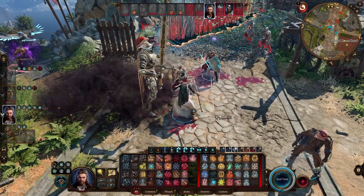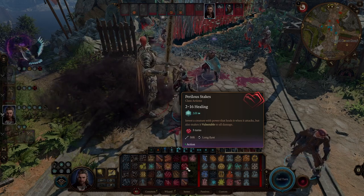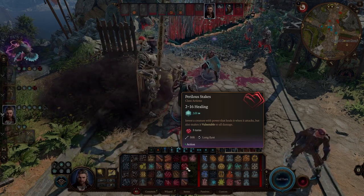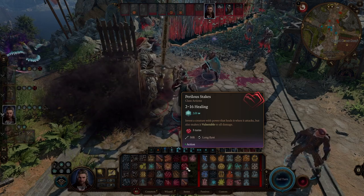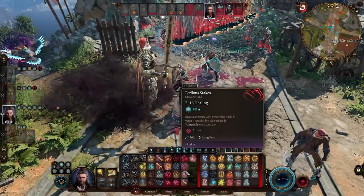I'm back here in Act 3, this time to talk about Perilous Stakes. You invest a creature — not an ally, not an enemy, a creature — with power that heals it when it attacks, but also makes it vulnerable to all damage.